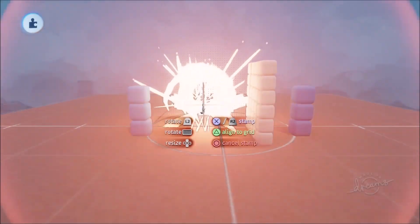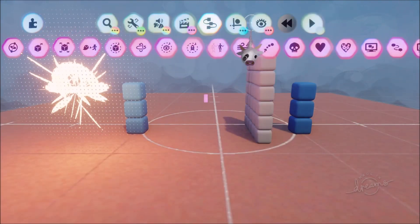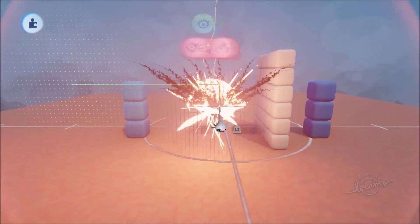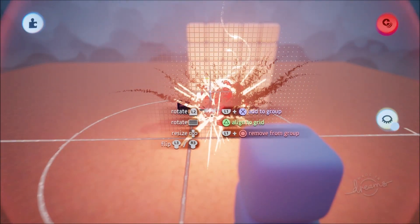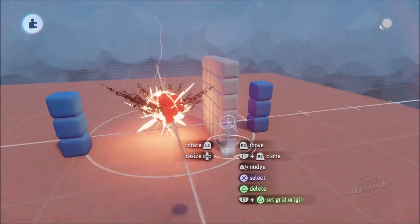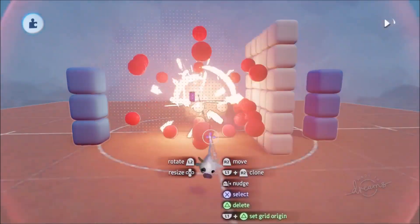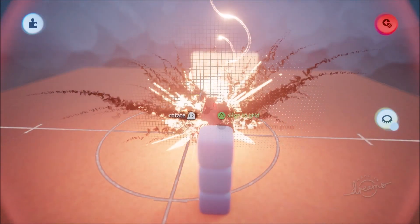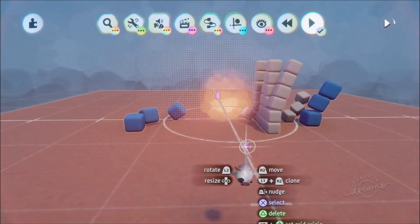Media Molecule has a whole bunch of cool explosion visuals in search — you can grab one and add it to your shrapnel group. Go to show and hide, turn off preview invisibility, select the shrapnel group with L1 and X, and add the explosion, aligning it centrally. Now you get the visual explosion effect along with the physical shrapnel — and you can make it slightly larger so it feels like characters are being hit by the explosion itself rather than just the air next to it.